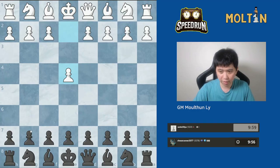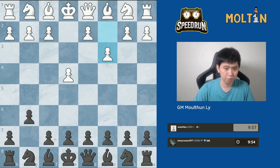Hello everyone, I'm Molten here back with another rapid game. In our speedrun series we're looking at the Pirc, Modern and King's Indian from the black side.